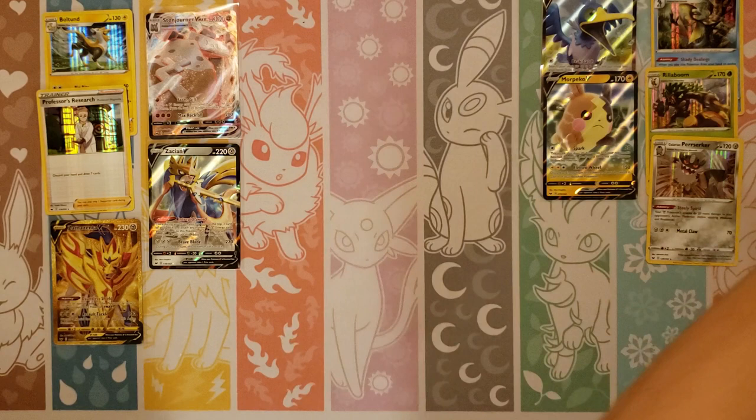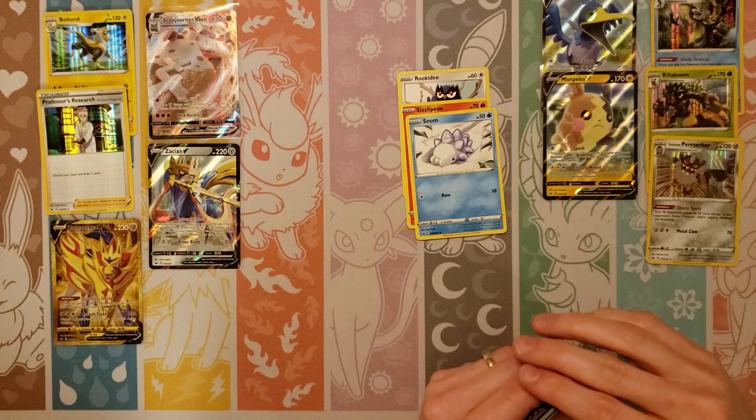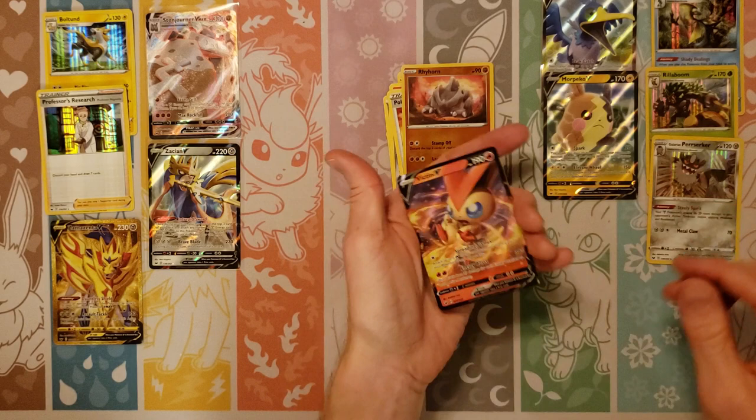We're getting down there now — I think I've got maybe six packs left. No full art for me, no nothing. I mean, yours are much better than mine. Sizzlepede, Snom — how about a Frostmoth? I think I say that every time. Water to go with that Frostmoth that I want to get. Fisherman.